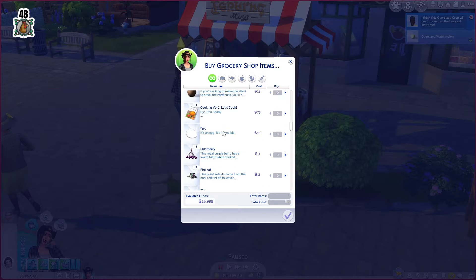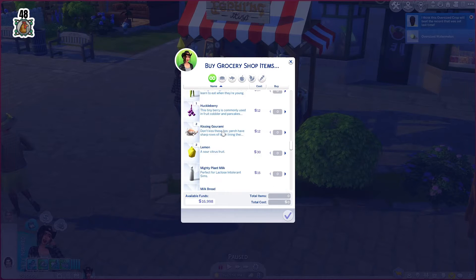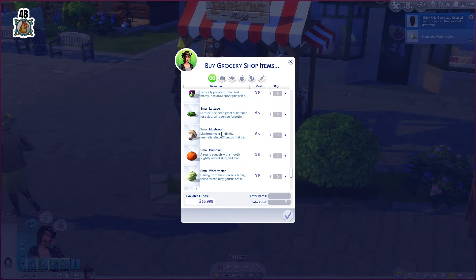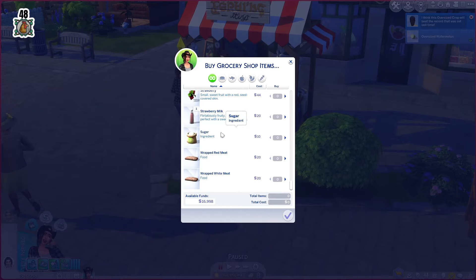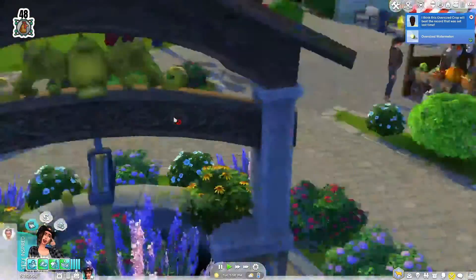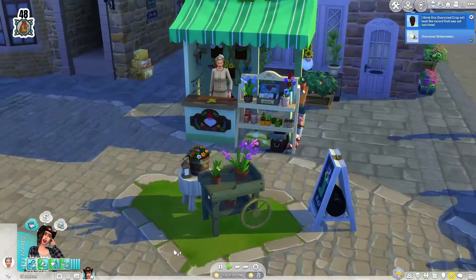Any of this stuff is not stuff that I really want or need or anything like that. Yeah, sorry — you have nothing I need. Let's go see if Agnes has anything I might need.